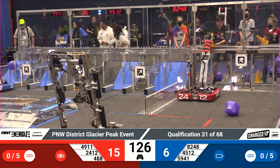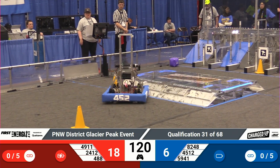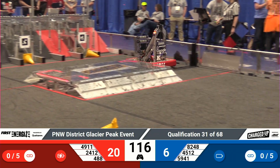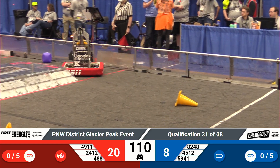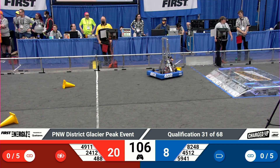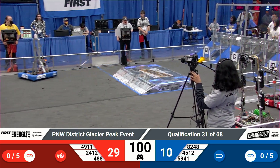45-12, Otter Chaos, going to go it alone for blue. They've launched a cube in the vicinity of their lower row, but not able to put it in scoring position. For the Red Alliance, all three robots active, and 49-11 gets the story moving with a cone on the bottom row. Here comes 24-12, the RoboTotes, bringing their robot up to the community and up to the upper row with a node covered by a cone. Five more points for red.